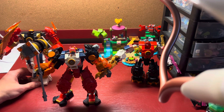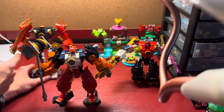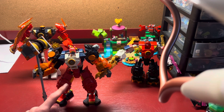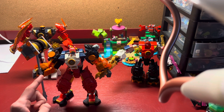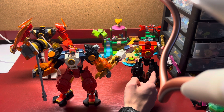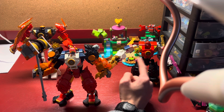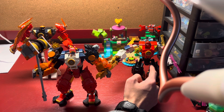Left to right here, we've got the Cole Body with Kai Arms and Kai Sword with Sora Legs. In the middle, we've got Sora Body with Kai Legs and Cole Arms and Weapon. And right here, we've got Kai's Body with Sora's Arms and Weapons and Cole's Legs.